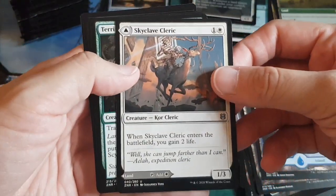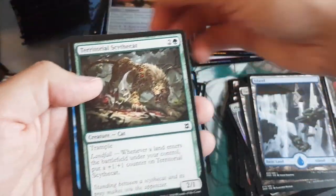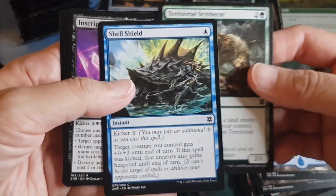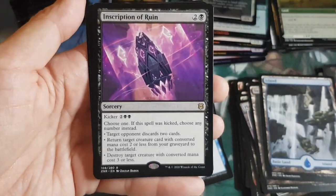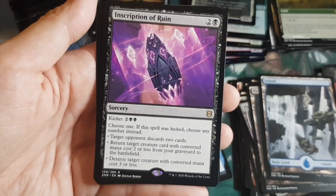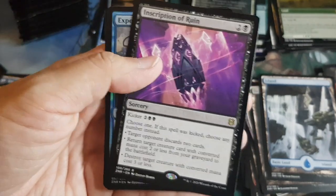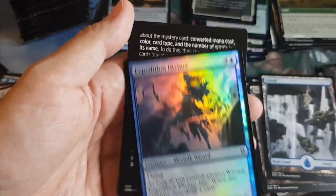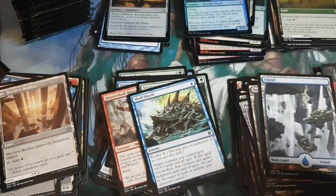Pack twenty-two: more enchantment lands. An MDFC: Skyclave Cleric on one side, Skyclave Basilica on the back. Wild card slot: Territorial Site Cat, then an instant. Beautiful rare: Description of Ruin — lots of options, and if you kick it you can choose any number instead of one.